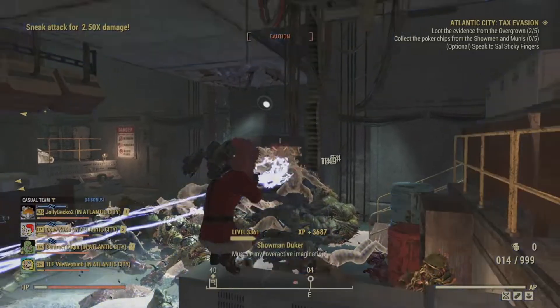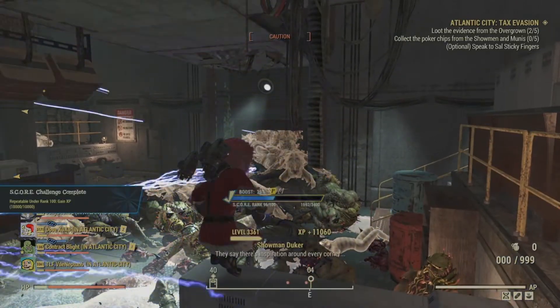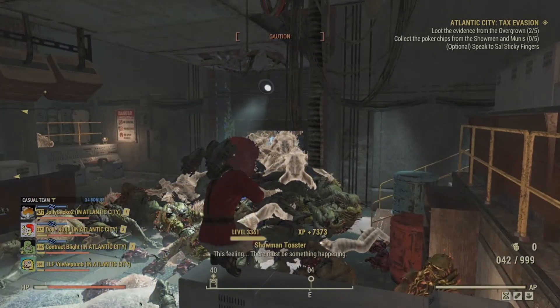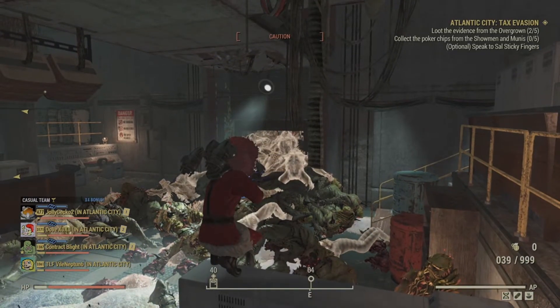Pretty simple - A to B, B to C, and just sit here and be done. Get your buffs going, get everything maxed out, get your intelligence the highest, and have fun. That's all it's about.